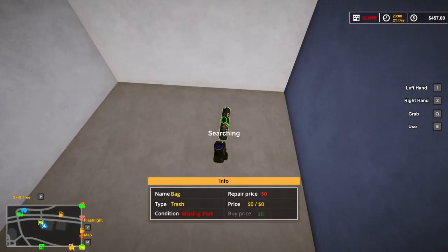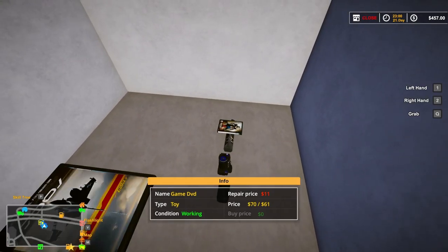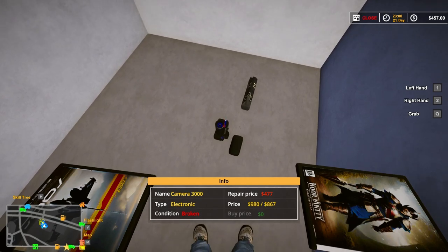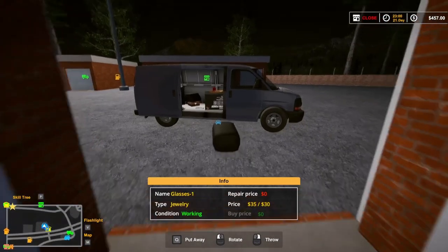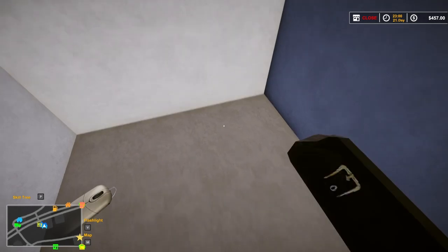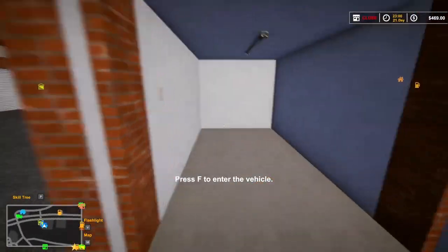Yeah, let's search that. We can hold one and two and grab an item. These are both going in the recycle — let's grab and put them in here. Now let's move to the next locker. Got everything out of there.